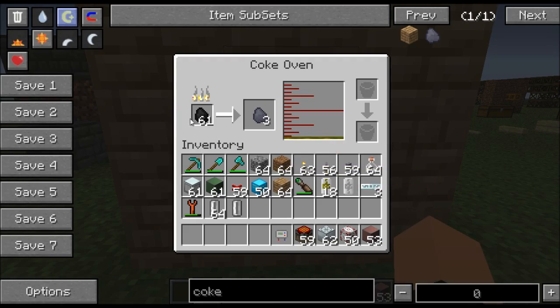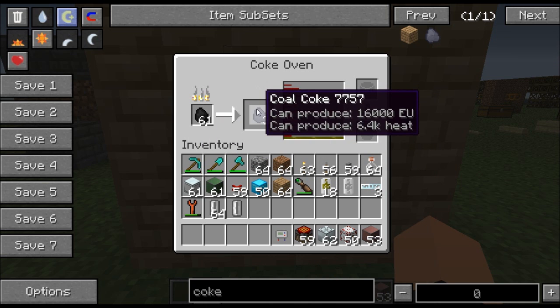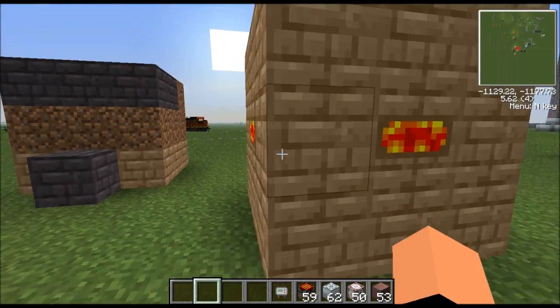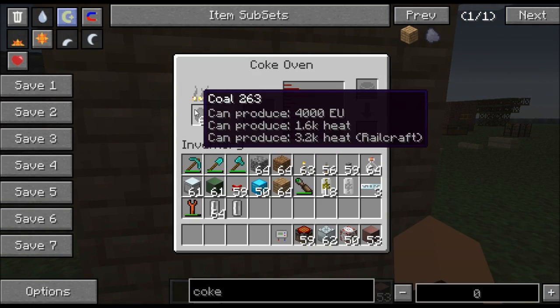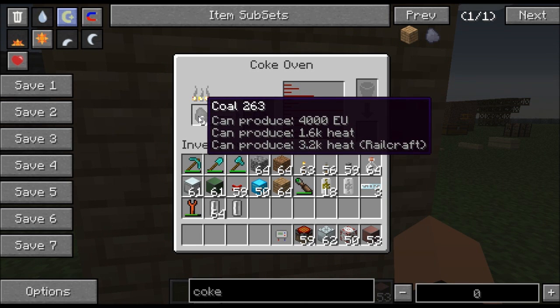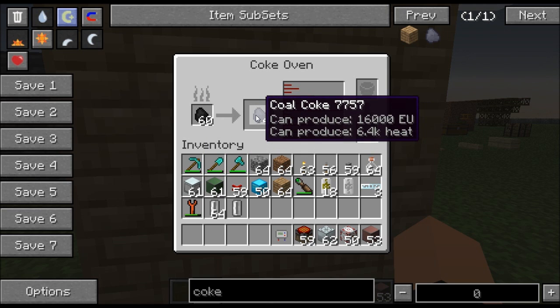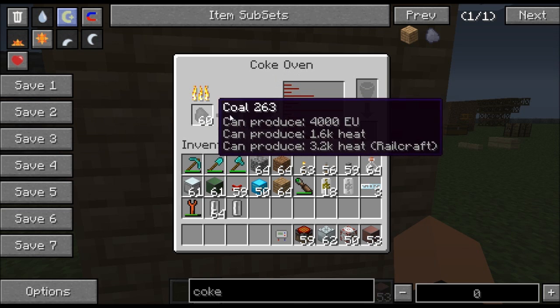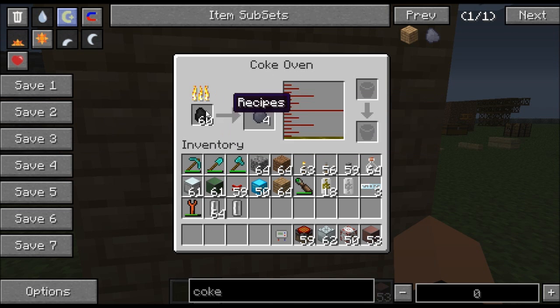You put coal in the side of a coke oven and it gives you coal coke. This takes no electricity to run. You're taking your coal and turning it into coal coke — and if you look here, coal produces 4,000 EU, while coal coke produces 16,000 EU. So basically the coke oven is quadrupling the electricity output from your coal.